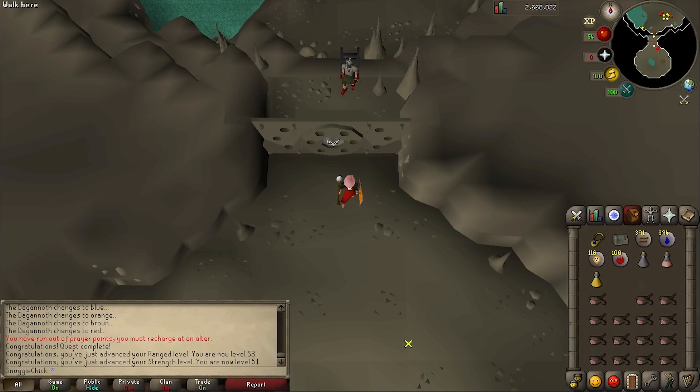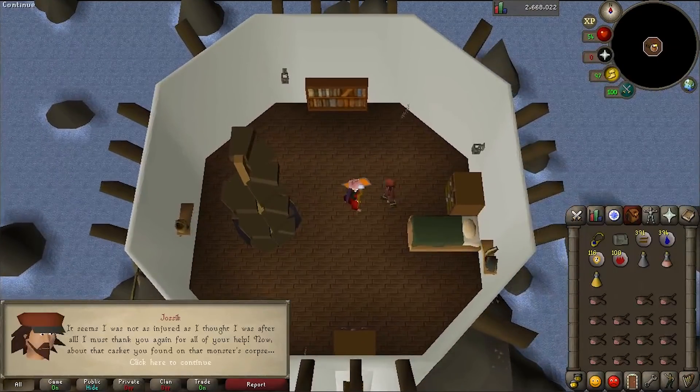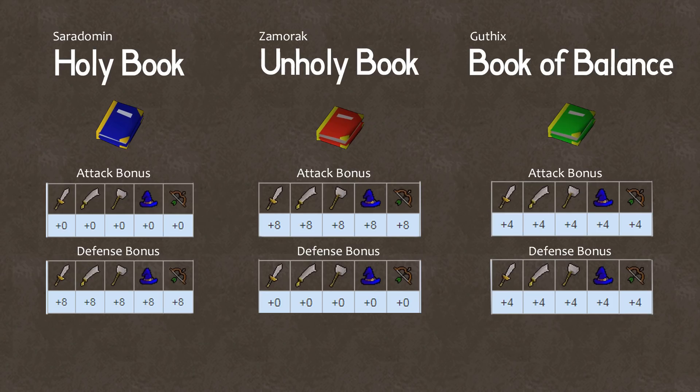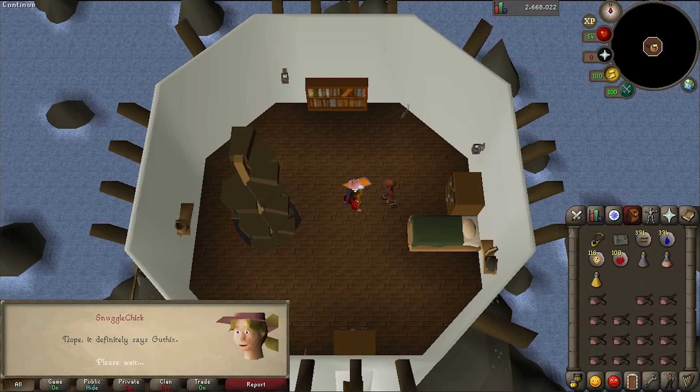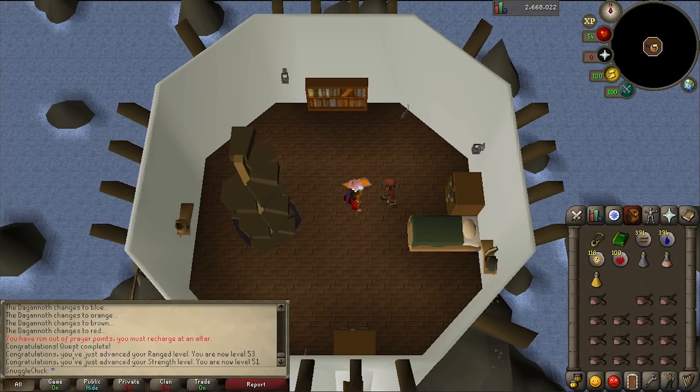You'll notice that you have a rusty casket in your inventory, so climb up the ladder, then up the staircase and talk to Jacek. He's going to ask you which god book you want — a god book being an item you equip in your shield slot, with each giving different stats. The one from Jacek now will be damaged, so it won't give bonuses, but you can buy all the pages to repair it. If you tell him the casket says Saradomin, you'll get the holy book which gives plus eight defense bonus to all combat types. If you pick Zamorak, you'll get the unholy book which gives plus eight attack bonus to all combat types. If you pick Guthix, you'll get the book of balance which gives plus four to all attack types and plus four defense against all attack types. Don't get too hung up on choosing, because after this you can buy each damaged god book from Jacek at the lighthouse for 5,000 coins each.